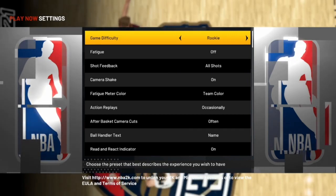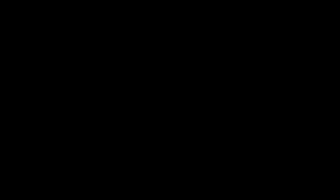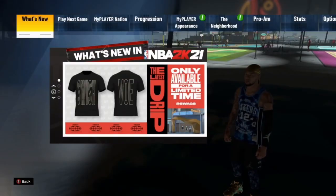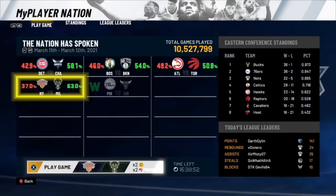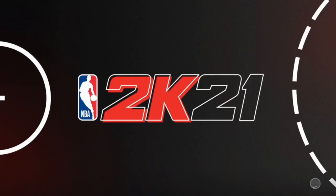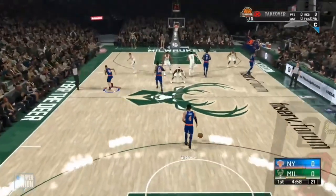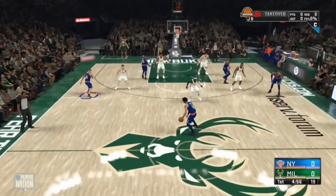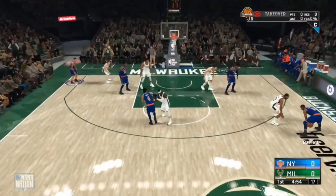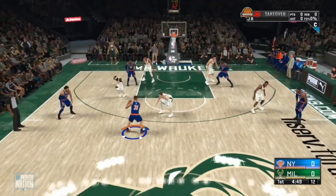After you do this step, all you want to do is join a friend that you have in the neighborhood. Once you get into the neighborhood, go over to your MyPlayer Nation tab and go ahead and play the game that you have available. Load the game up. In this game, you want to ball out — you should notice the difficulty is on rookie. If you're going for shooting, it's going to be extremely easy to hit your shots. Just ball out and get as much badge progression as you possibly can.